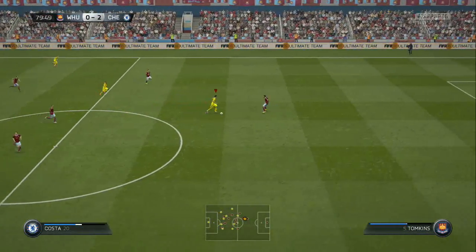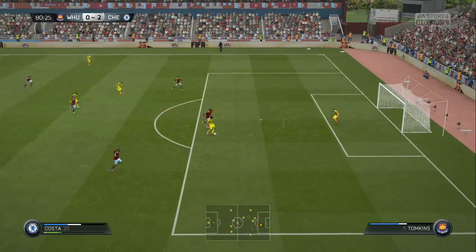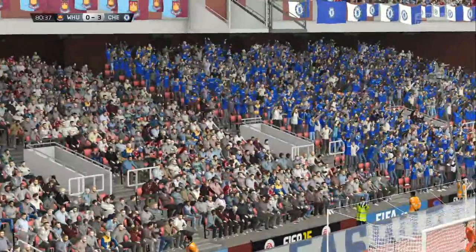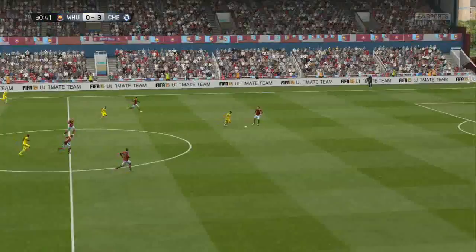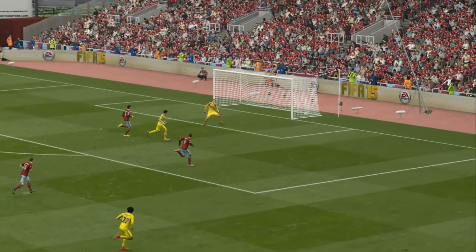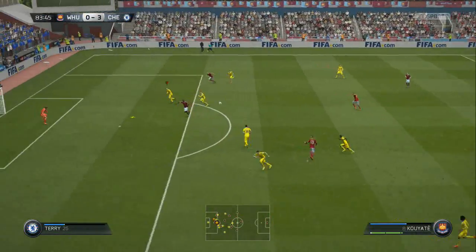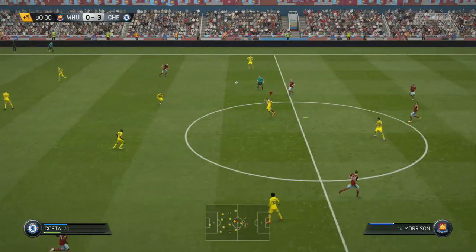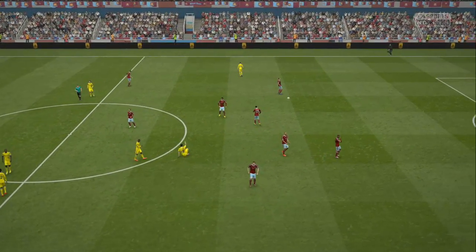On the 80th minute, Diego Costa just strokes the ball home, leaving Adrian standing, and that most certainly confirms the win for Chelsea as we cruise into the semi-finals of the FA Cup. Good pace and power from Diego Costa to get past his defender and slot it home. A lovely ball over the top to Costa — really, really unlucky West Ham, they've been in this game but that is basically the game. Cardiff City at home is next.